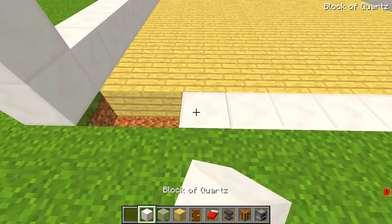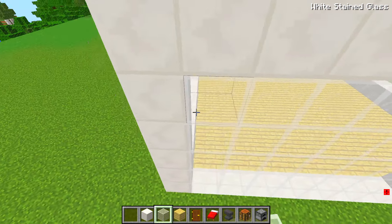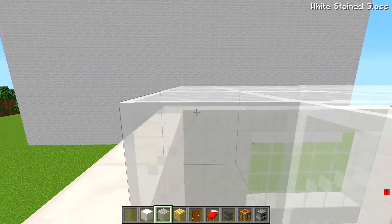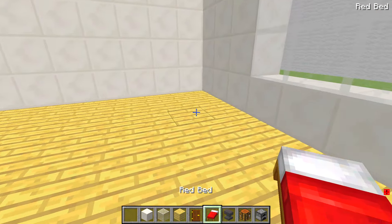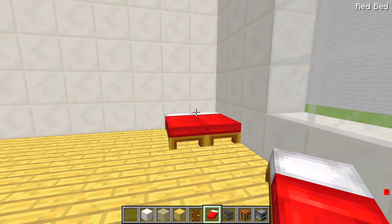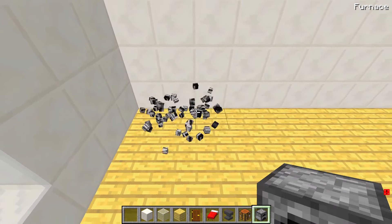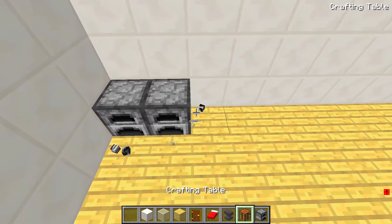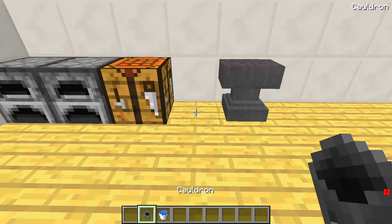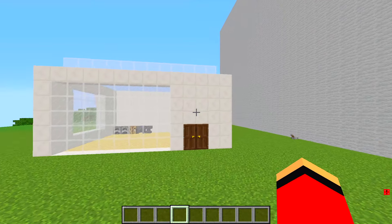That's looking pretty good. Over here, I think I'm going to put one big window. Yeah, I like it. And I'll put another one over here. Next, I need a bed. I'm thinking this corner here, but the room is looking super empty. I need to add some more furniture. I'll start by putting these in the corner. And how about an anvil over here! And I'm going to squeeze in a cauldron and fill it with water. The house is looking great. I think it's finished.